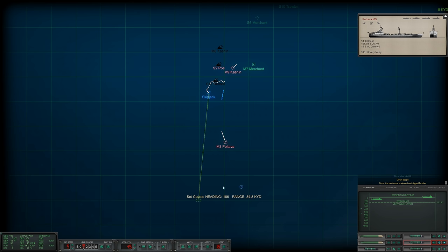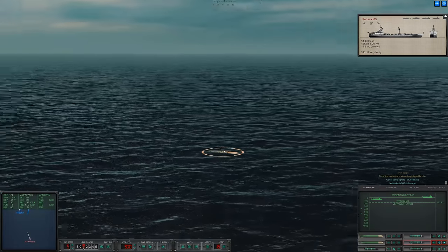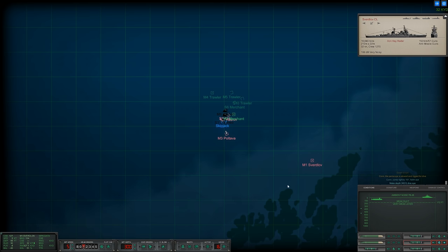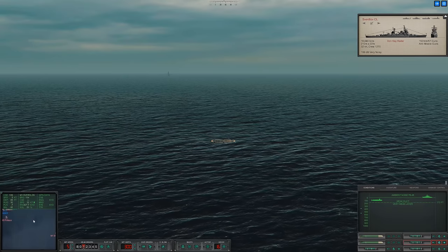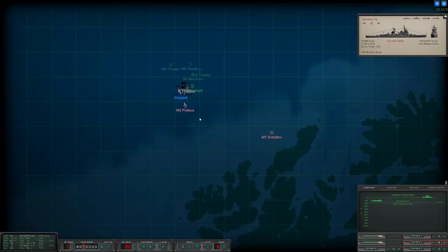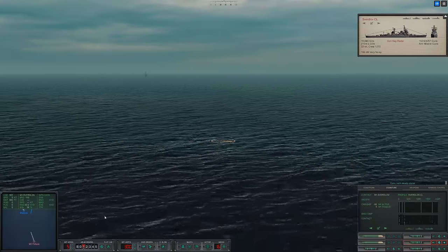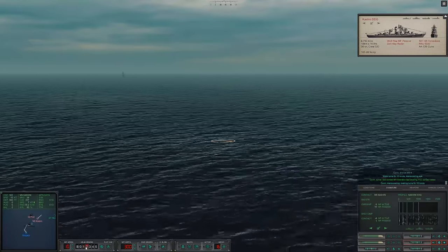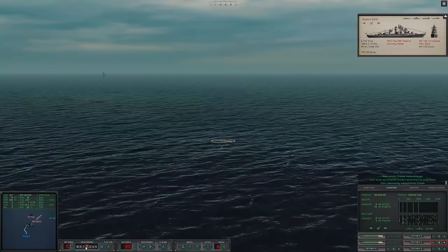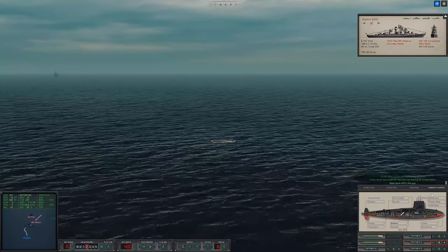Down scope — let's drop down below the layer as well. Change course, drop down to 300 feet, where we will increase speed. The merchant's heading 16 knots — there's only so far she can go. They might be heading towards the fjords here to try to conceal themselves from me. Well let me tell you, it's not gonna work — if anything, that's perfect. They're gonna have to turn eventually and I'll be able to catch them. I'll sink this Kashin in the process if I have to.